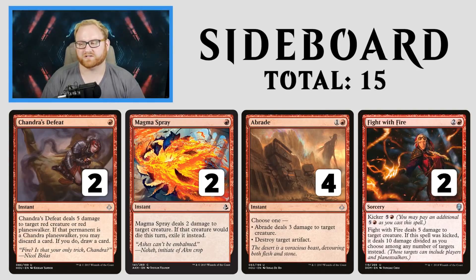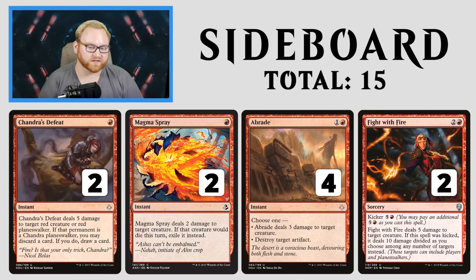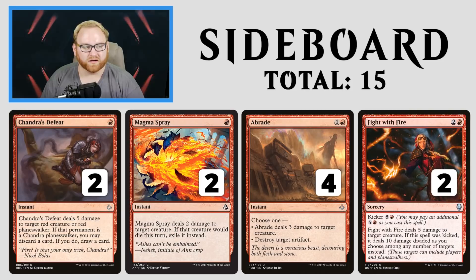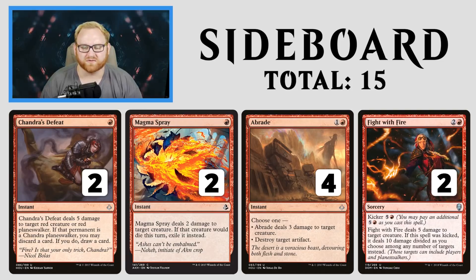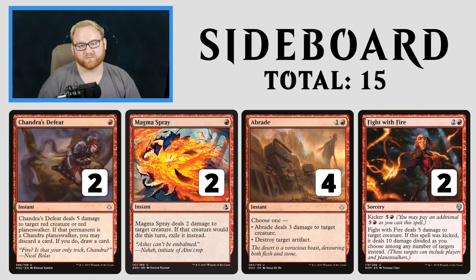Magma Spray is here to deal with Scrappy Scroungers and a lot of the Dread Wanderers coming around in mono-black or white-black zombie decklists. Abrade is here as extra removal for the board state, as well as dealing with vehicles, blue-white artifacts, the Izzet artifacts list, and the mono-blue Karn artifact deck. Fight with Fire is just better creature removal, replacing Wizard's Lightning in the sideboard. It's a 3-mana sorcery you can kick for 6, making it a 9-mana spell. Kicked, it deals 10 damage divided among any number of targets — including your opponent's face — which is insane for sideboard play.